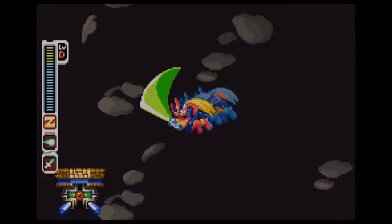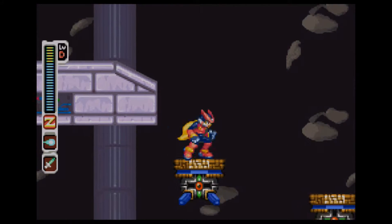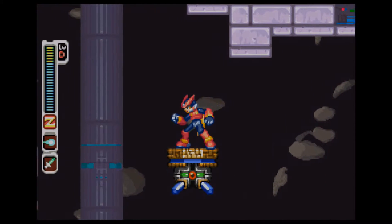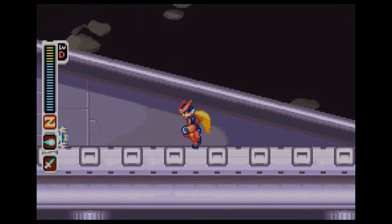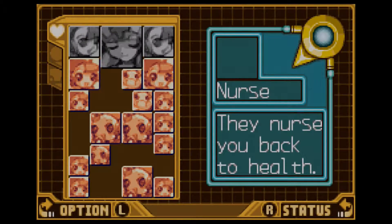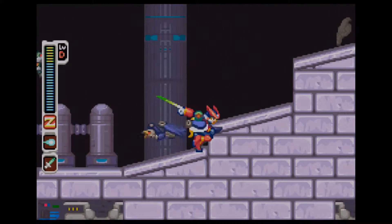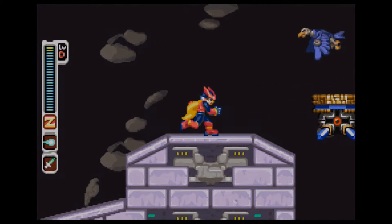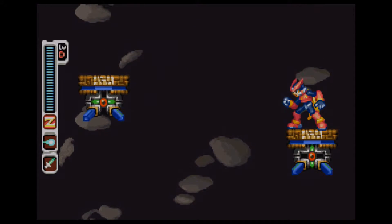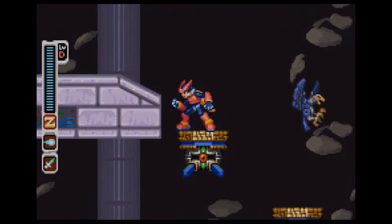When you get to this section, you're going to see what I'm going to do here. Don't go that way yet — hit this platform, jump when it stops, go back, and you'll get two extra Cyber Elves up here. I doubt they're large Cyber Elves because the health one wasn't. I believe the Cyber Elf I missed in the desert, near that platform in those ruins, is the other sub-tank health.